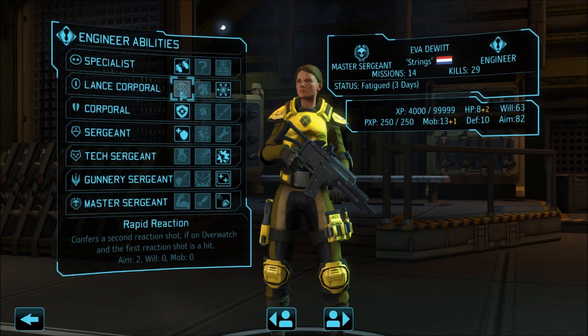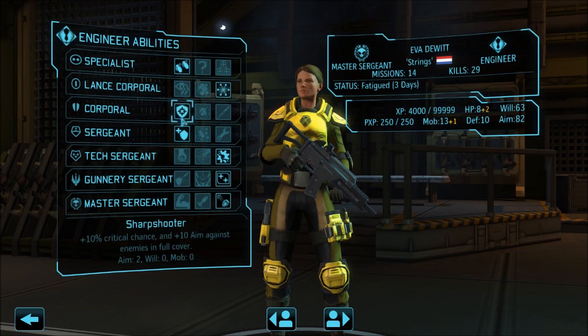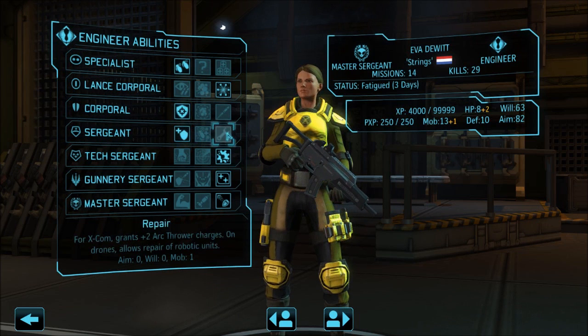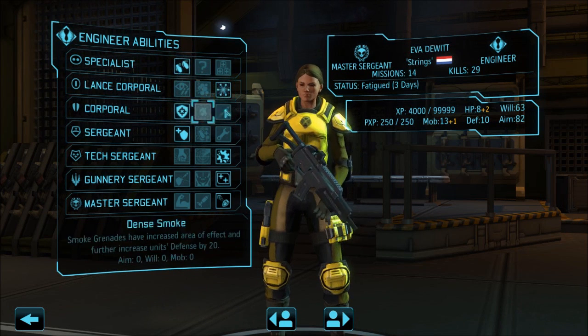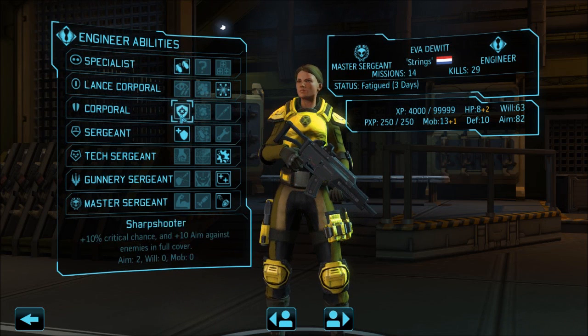I actually prefer sapper, even though rapid reaction would be better if you are choosing to ignore grenades — but we will talk about that in a minute. At Corporal the next choice is sharpshooter, dense smoke, or hollow targeting. I chose sharpshooter; if I had taken smoke I would have taken dense smoke. If you take rapid reaction you might want to go hollow targeting if you are going guns, but I prefer the grenadier and sapper path, and between those two it is either sharpshooter or hollow targeting — I wanted to actually hit and kill with the gun.